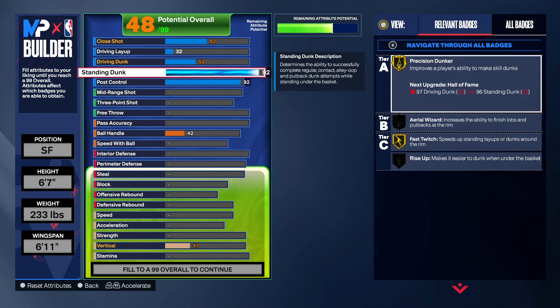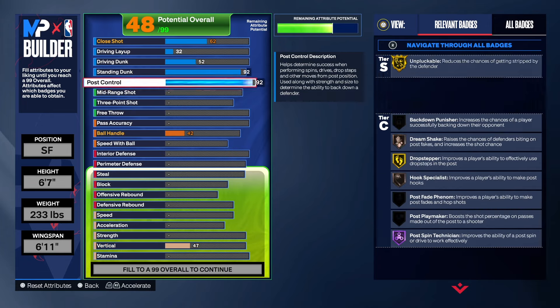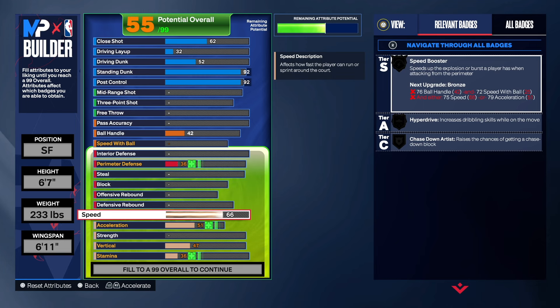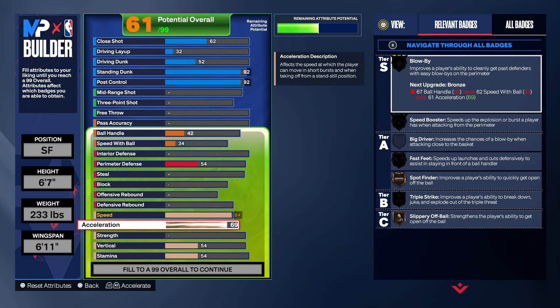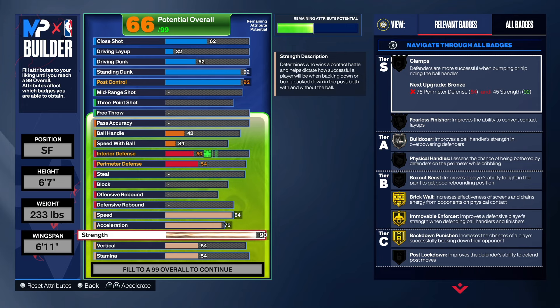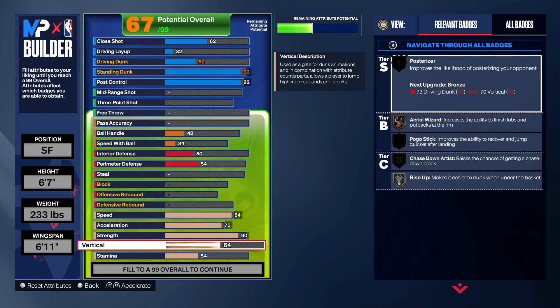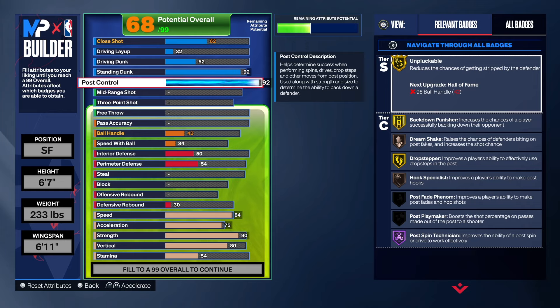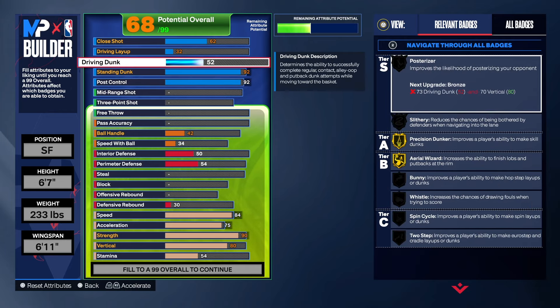We want to focus on shooting and defense. The shooting is going to be crazy. For the physicals, we're going to get speed up to 84, acceleration at 75, strength at 90 - I was going to do 84 but went ahead and did 90. For the vertical we're always trying to get that up to 80, and 80 vertical is pretty good.